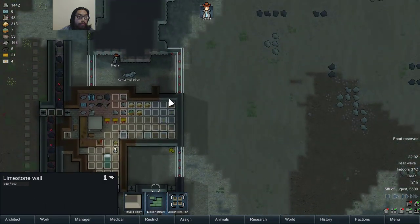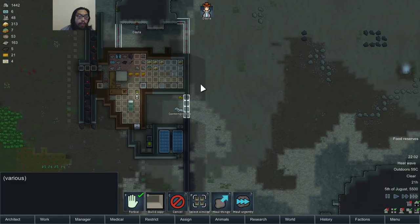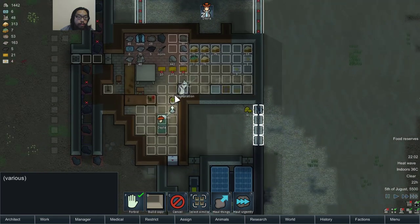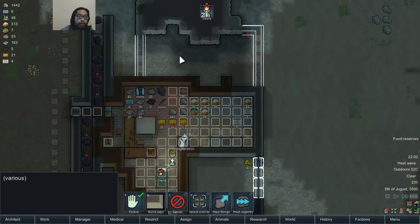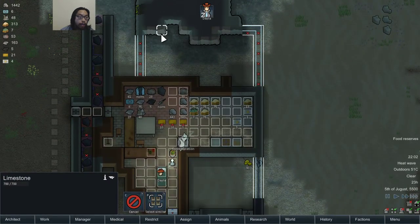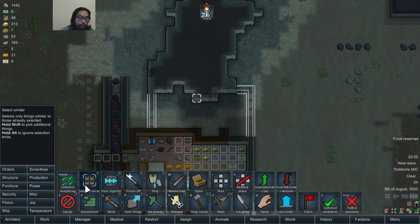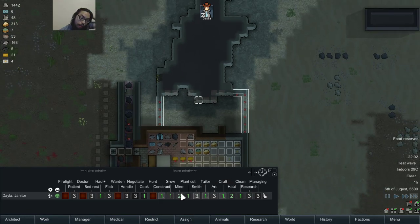I should probably expand this cooler soon. Unforbid these. It turns out I need a lot more limestone. Nothing came out of that — it would literally be faster if I just hauled it. I could put it in number two. If you got nothing else to do, freaking mine it.